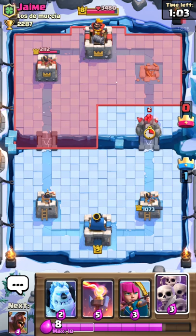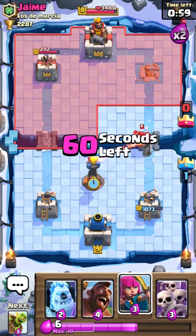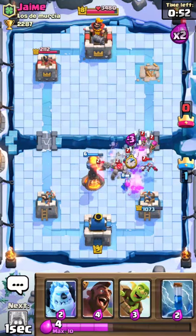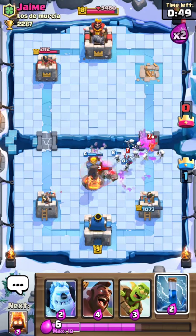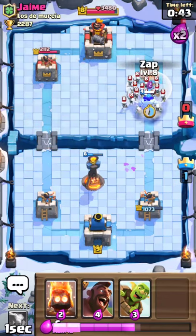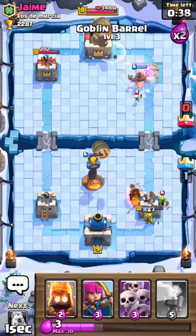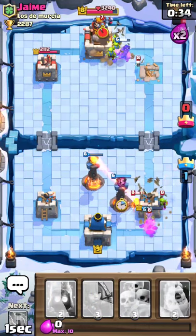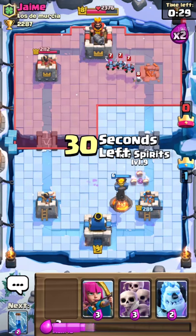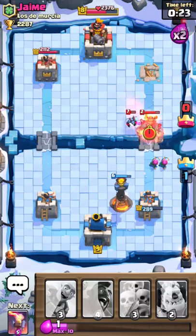I'd let archers get hits off on my tower instead. Now that they've already triggered, I'll drop that there, zap all of it, throw that down — I could care less about that goblin barrel because my inferno tower is there to help. I'll drop another inferno tower for a little bit more help. Now he's got a golem coming in — it's almost a guaranteed win because that golem will not get to the tower.